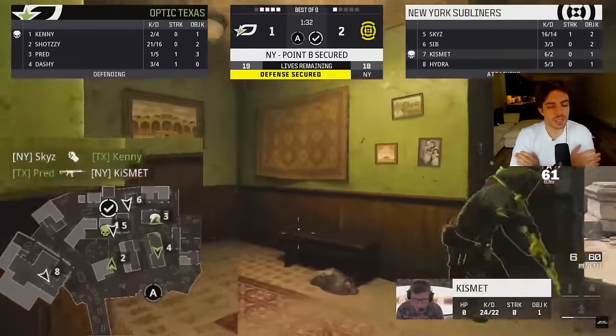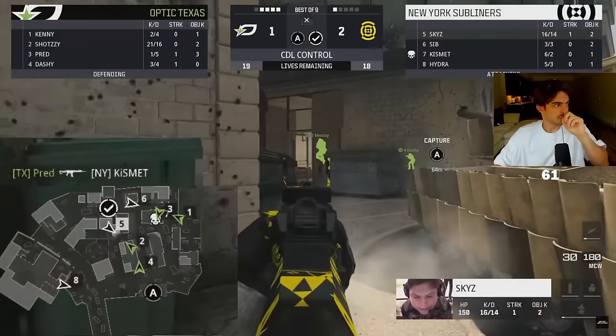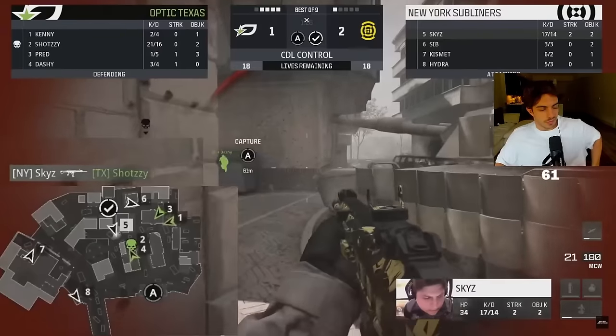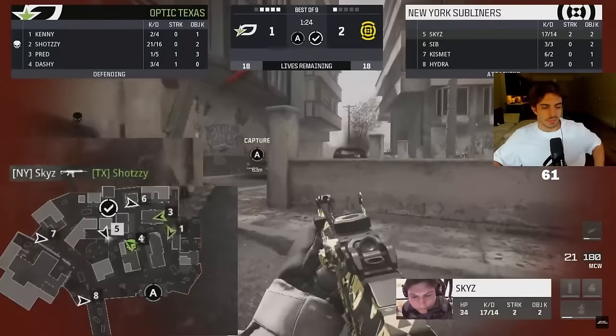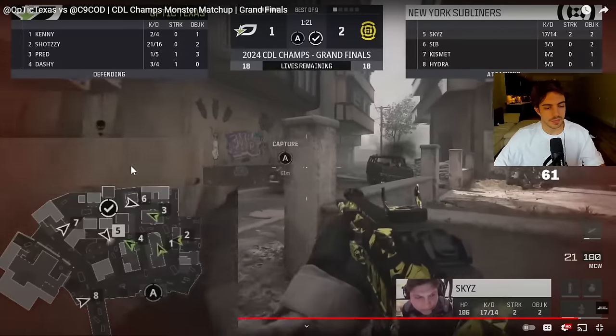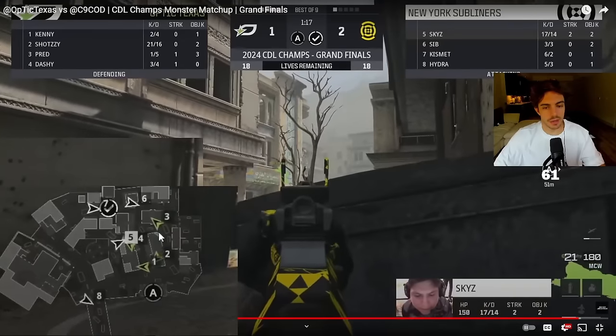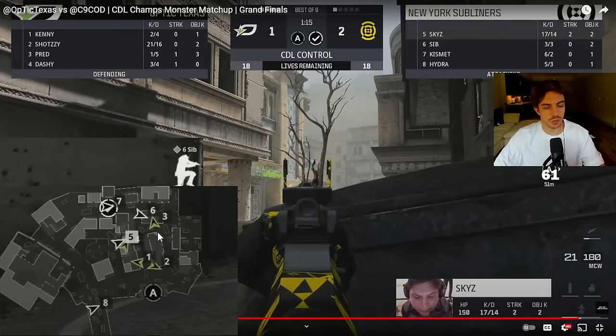We still need to win this defense first. But this doesn't look good at all — look at where they're at: treehouse, mid tank, already pushed up towards the A side. We need to get kills around cafe to stabilize or else we're just screwed.